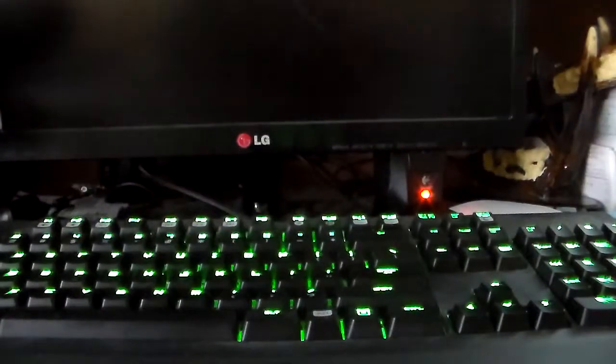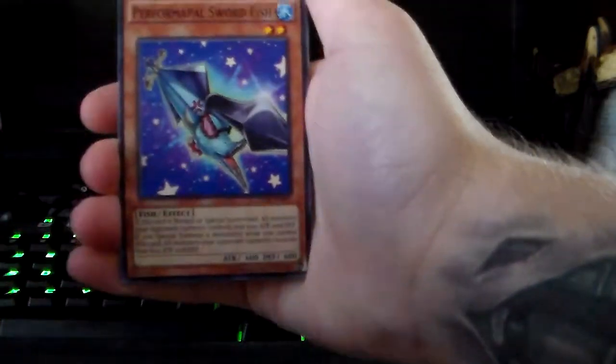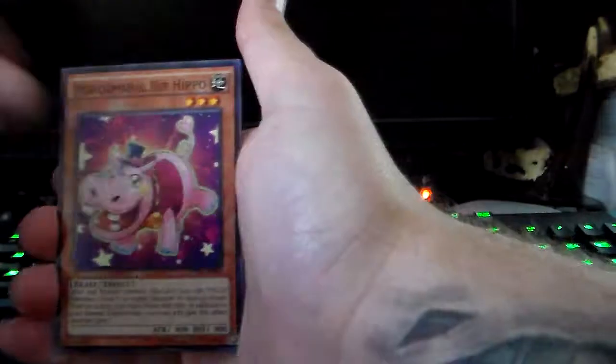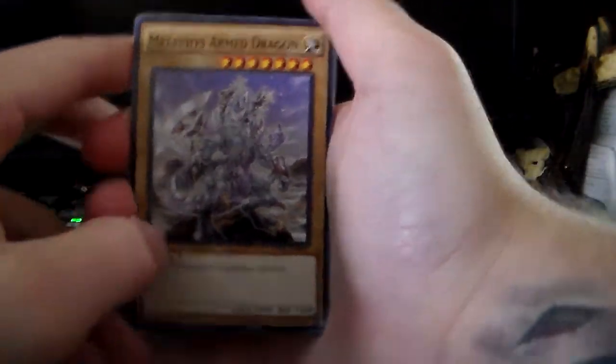Two packs left — this is Make It or Break It. I don't think I got my money's worth for both, maybe for one. We got Alpha, Performer Pal Swordfish, Hippo Carnival, Chain Dispel, Shadow Doll Falco, Shadow Doll Hedgehog, Hip Hippo, Diva, and an Artifact. Not getting these Artifact pulls. We got a Shadow Doll set — nice. I got the other Fusion I'm missing for my Shadow Doll deck. But you can't have your cake and eat it too.